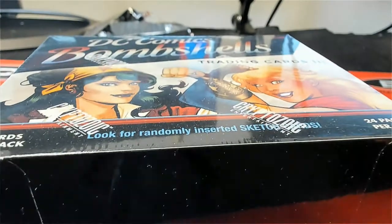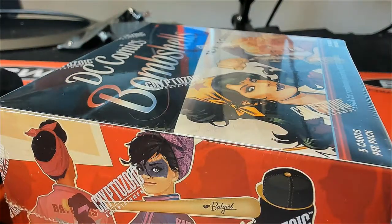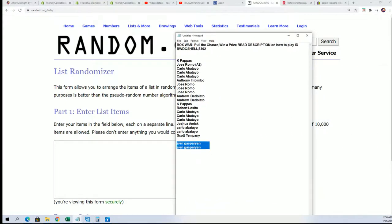All right, it's DC Bombshells and I'm going to start by opening up the box, doing a little pack shuffle. We're going to get everybody getting a pack out of this thing randomly. We're going to open the packs, shuffle them, do a random to see what pack you get — who gets number one, who gets number 24 — and that'll determine who gets what pack in what order.